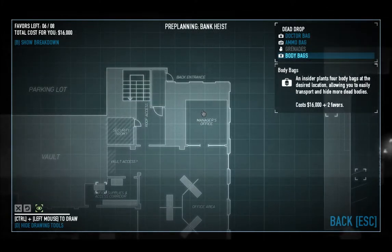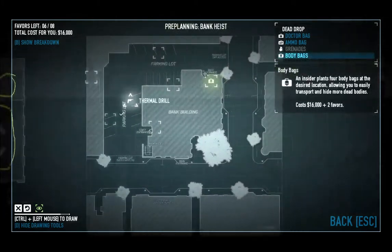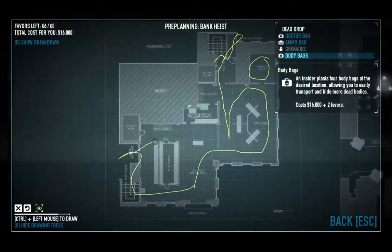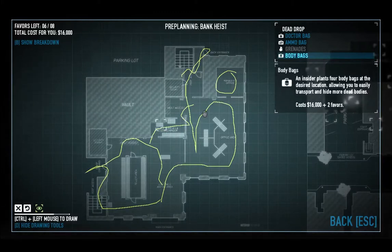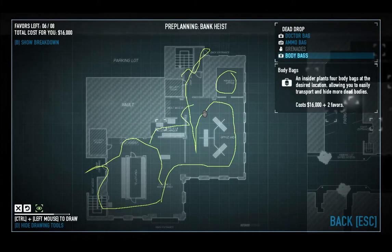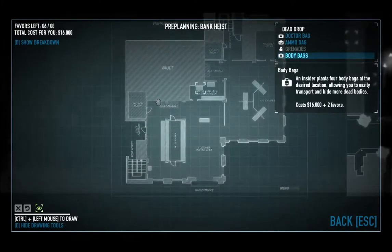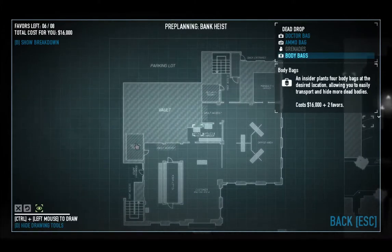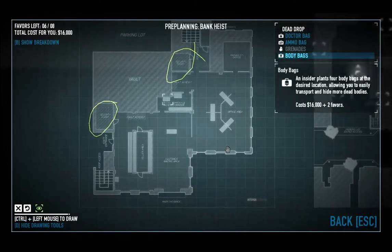Besides that, the other important thing is to remember that the manager's key is either going to be in this office, or walking around out here, or up around out back. Also, third most important thing: the security room. That's what the key card plays into, and yes, the security room is important.